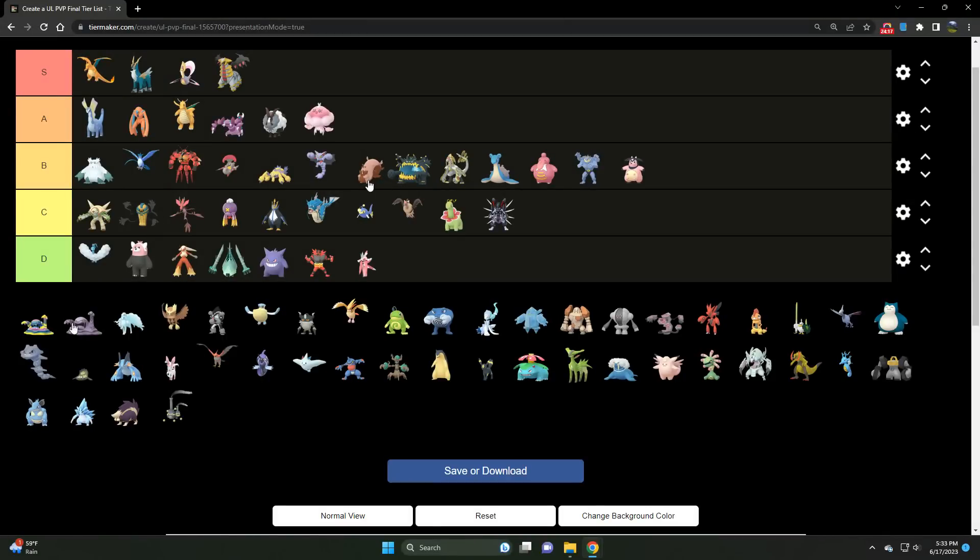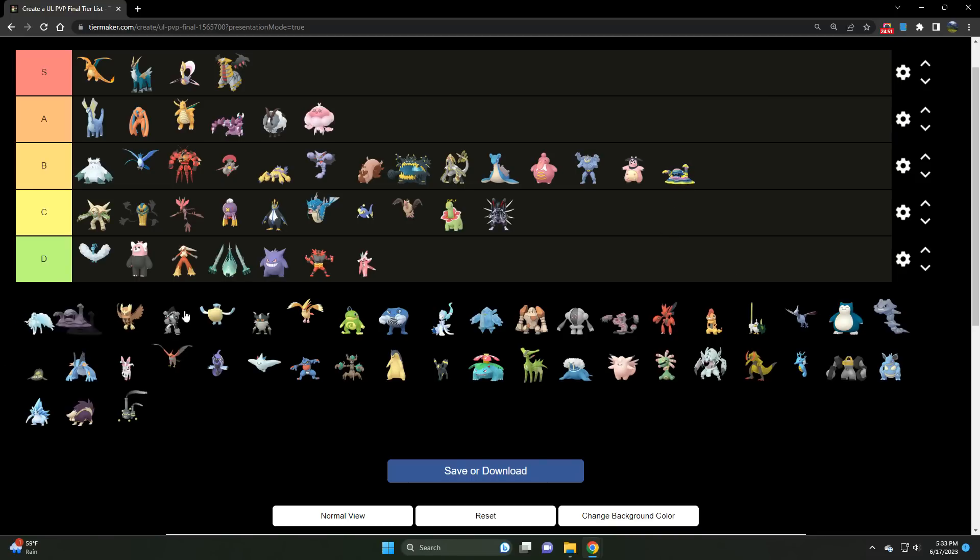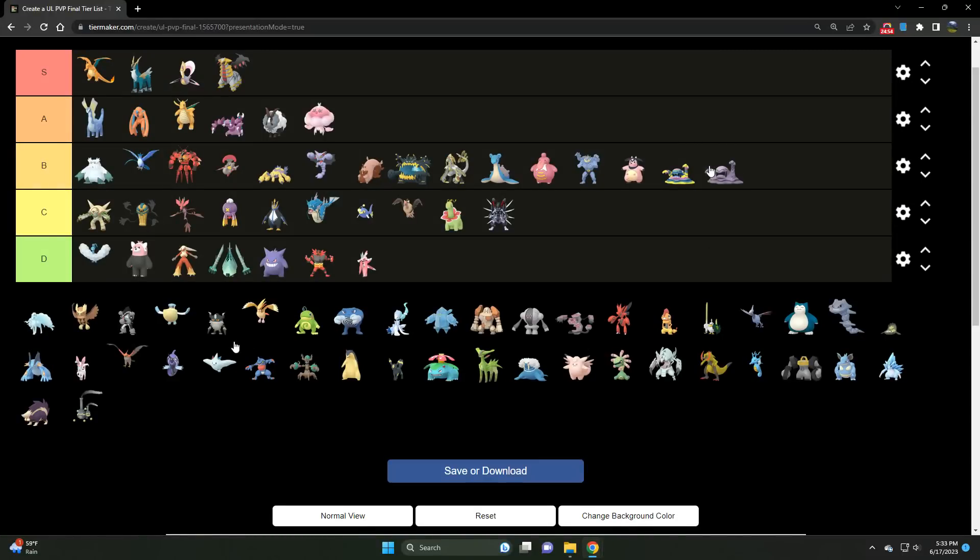Moving right along to Alolan Muk — a very strong Pokémon that's seen better days. It was definitely A tier in previous seasons, but it's fallen off a bit. That's due to all the Swamperts being run in response to all the Charizards, as well as Ice types with Ground type coverage and Steel types — Registeel gives this thing nightmares. Still very useful, and the same goes for its Kantonian counterpart.